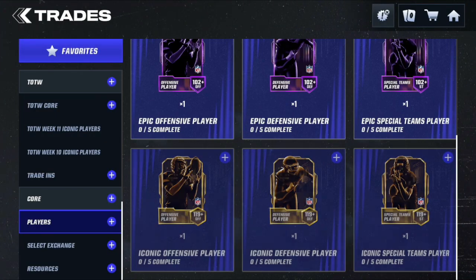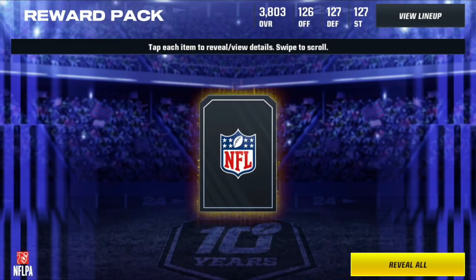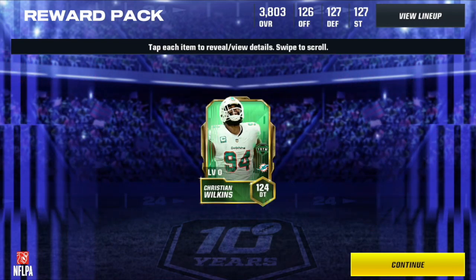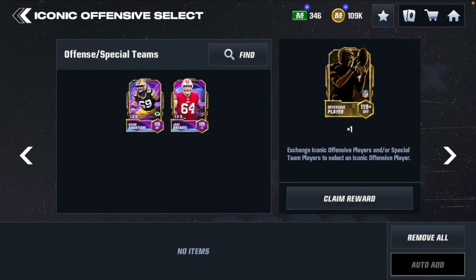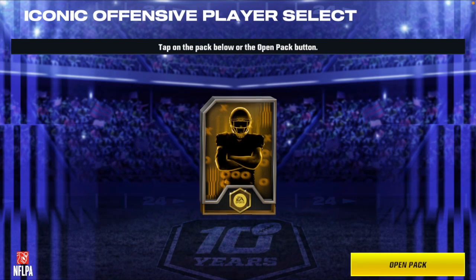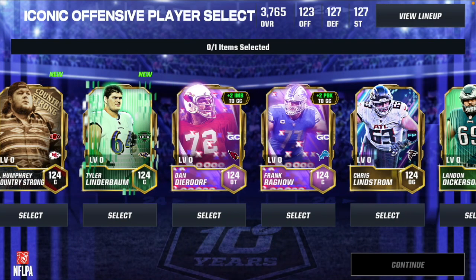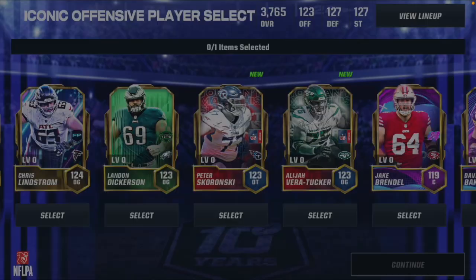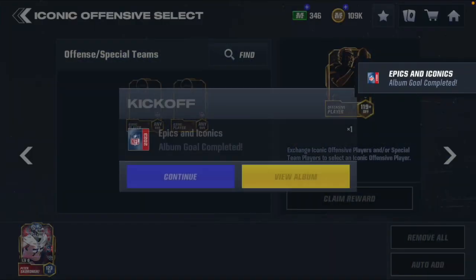Here is number 12. Another defensive player, back to defense. Bang, Christian Wilkins is a random iconic - I already had Christian Wilkins, but he can go into a select pack, no biggie. So here we have number 13 - we got David Batiari and Jake Brandel as options. This is another offensive player and I'm going offensive line. I need an O-tackle, so we're getting Peter Skoronski from the game day kickoff promo.